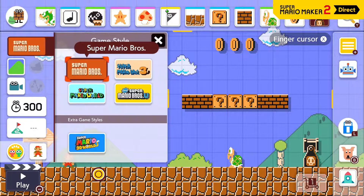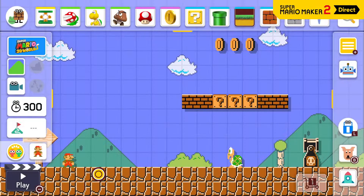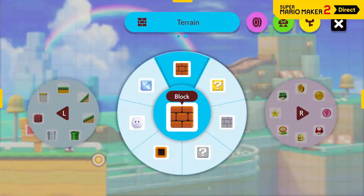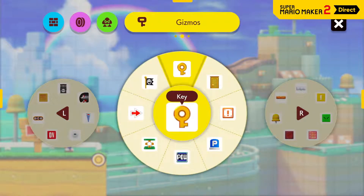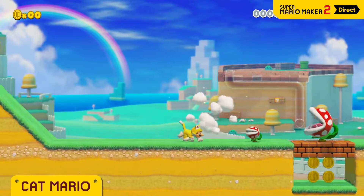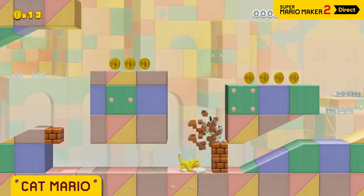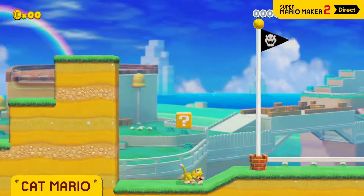The Super Mario 3D World game style is finally available. The way this game style works is very different from the other game styles, so the course you're working on will clear if you toggle between them. You can't mention Super Mario 3D World without Cat Mario — climbing walls, scratching, sliding, pouncing. With all these moves at your disposal, the courses you create will instantly stand apart from courses made in the other game styles.